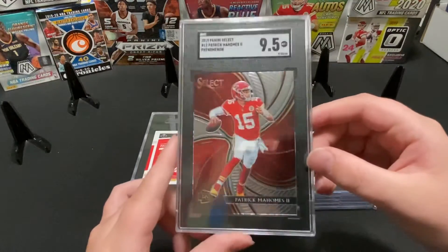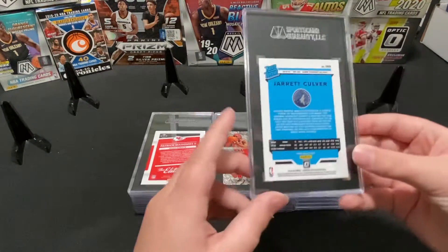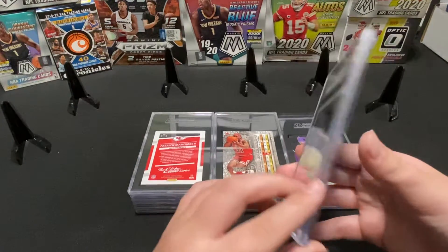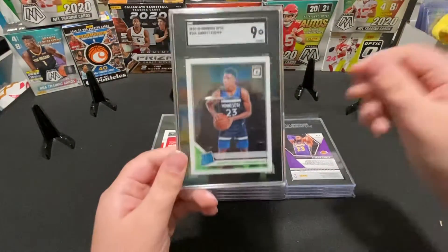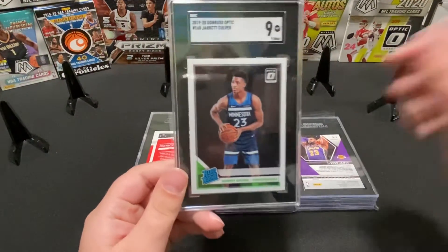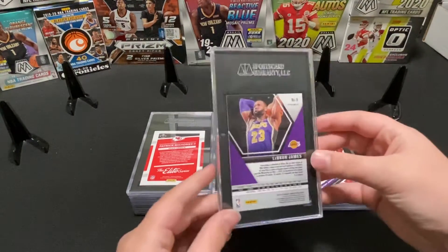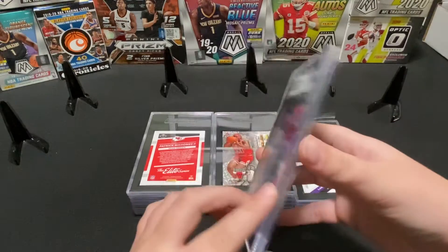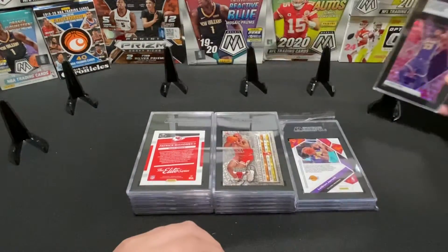Optic Jerrick Culver — this one got a 9. Sick card, love that card. This is a LeBron Mosaic Prism — oh, this is our pink parallel — it got a 9. Put this one in the back.